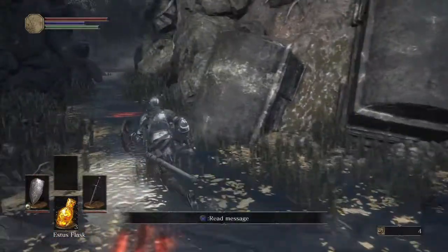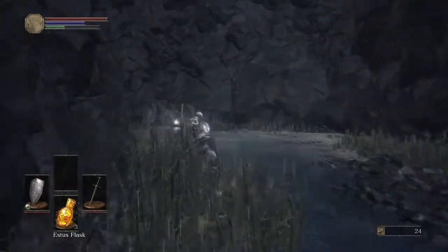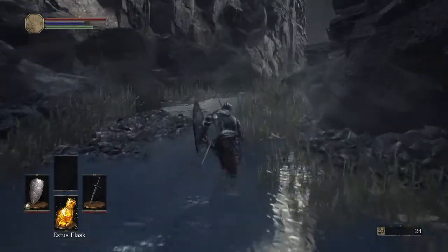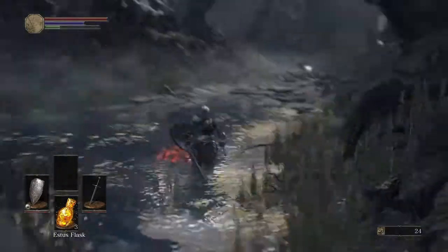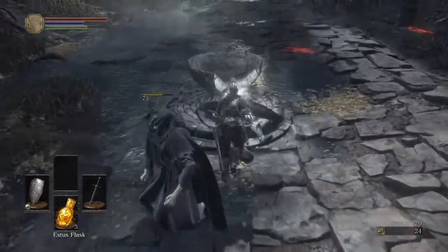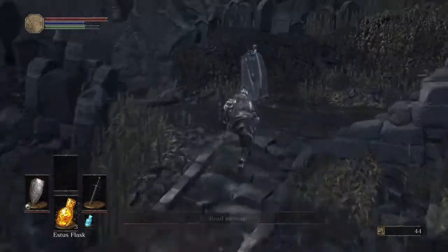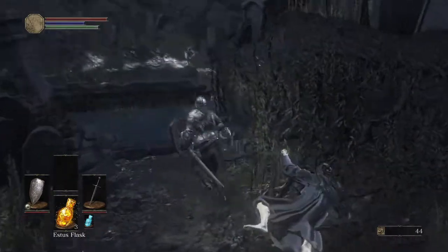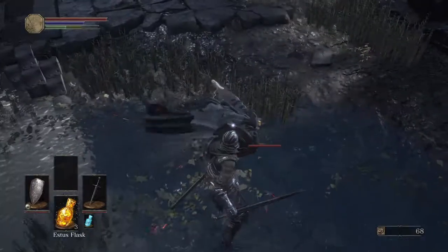So go ahead and get the backstab on this guy. We're going to come over here and collect our first soul item. Now, personally I like to save these soul items to purchase items when it's more convenient, and use the souls you farm to actually level up. Over here we have our Ashen Estus Flask, which helps us with our FP. The blue bar right below our health is our focus points bar, and that's how we cast our magic.